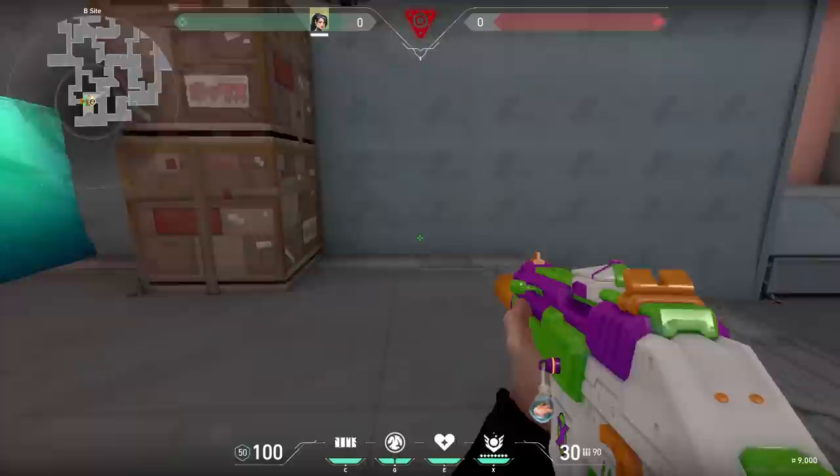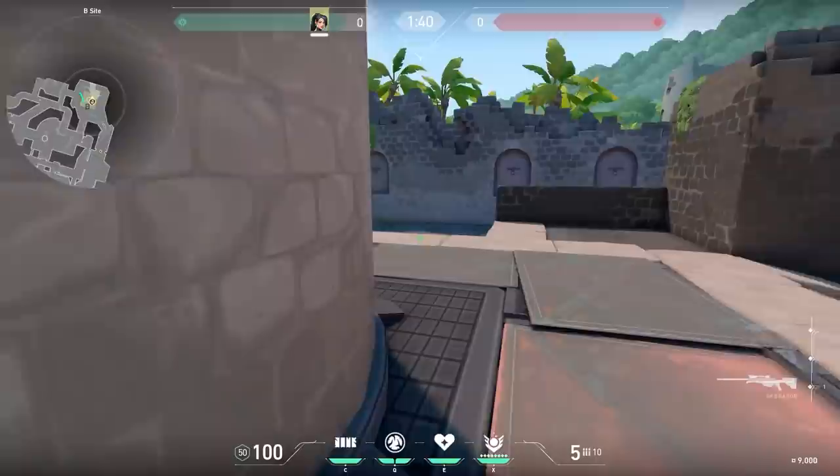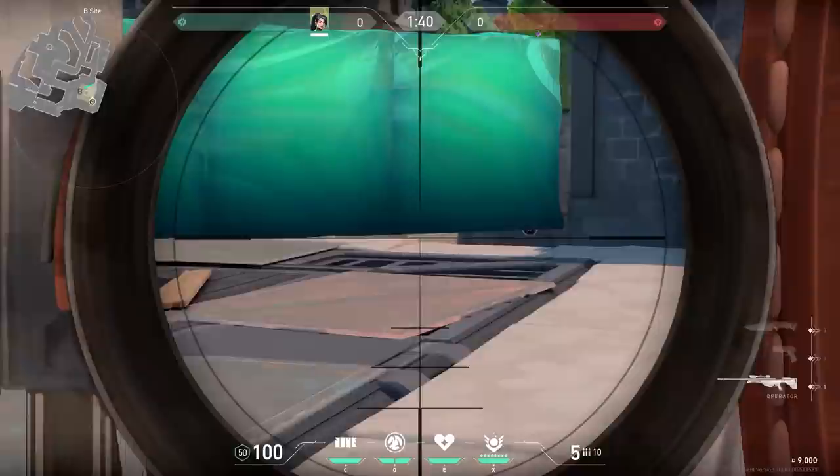Here's another trick with the Sage wall, this time on Breeze. When you place your wall like this, you can look under your wall. I would recommend using this trick with an Operator for an easy body shot. And if you are wondering, this is the enemy's point of view — there's no way they will see you or hit you with a rifle in their hand.